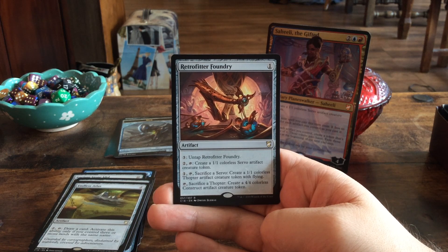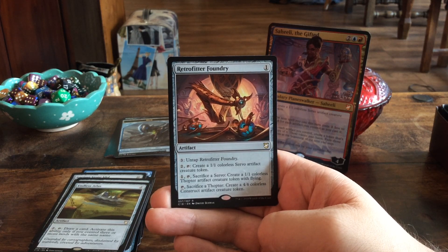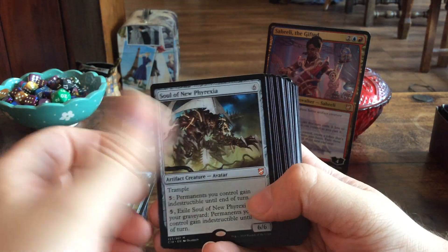Retrofitter Foundry — one mana artifact. For three mana, untap it. For two mana and tap, create a 1/1 colorless Servo artifact creature token. For one mana and tap, sacrifice a Servo to create a 1/1 colorless Thopter artifact creature token with flying. And if you tap it and sacrifice a Thopter, create a 4/4 colorless Construct artifact creature token.